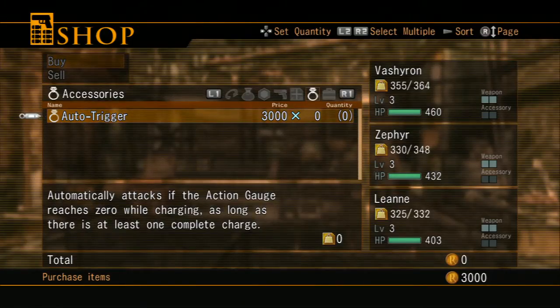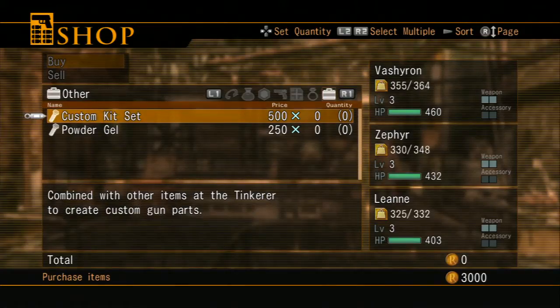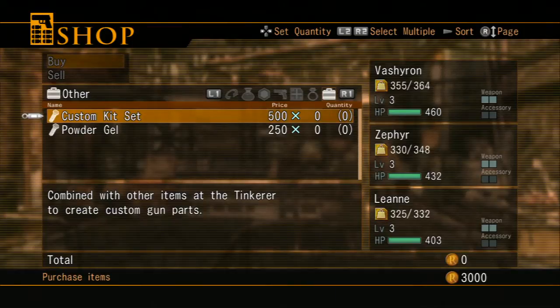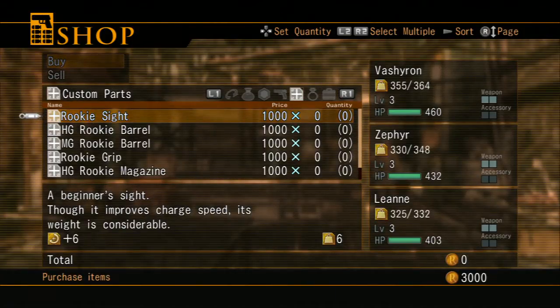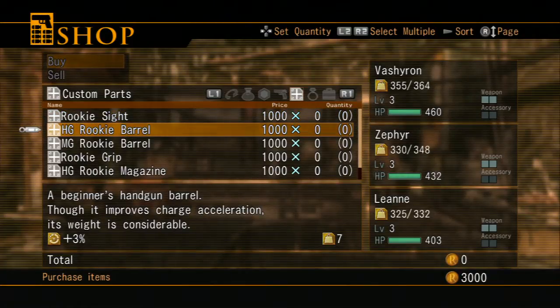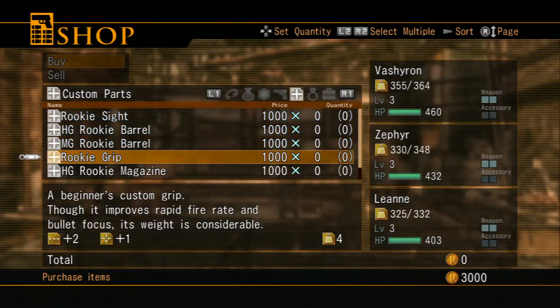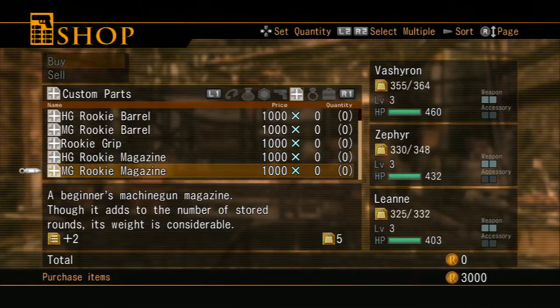Parts and accessories: auto-trigger automatically attacks if the action gauge reaches zero while charging, as long as there is at least one complete charge — that is a really nice accessory. I'm not going to buy that yet; I will either buy some or find some. I think that percentage is how fast the gauge fills up, and that plus symbol next to it I think is accuracy. Then rate of fire, maybe. The stat on the right on the bottom is weight.